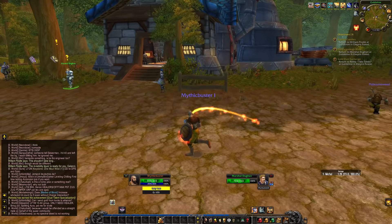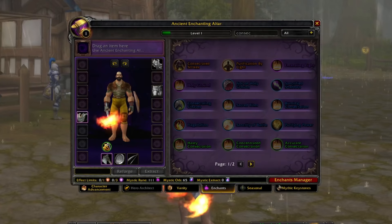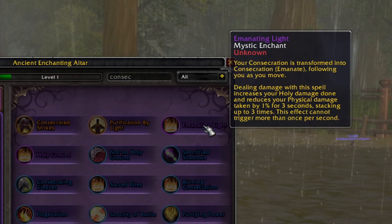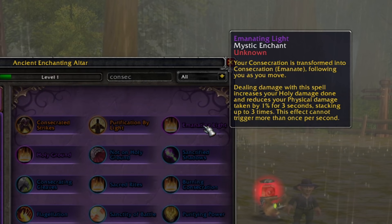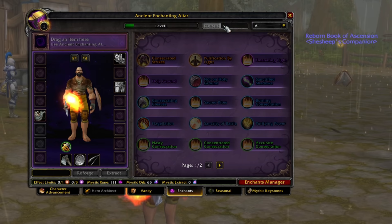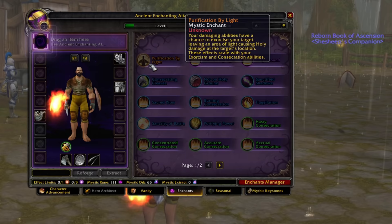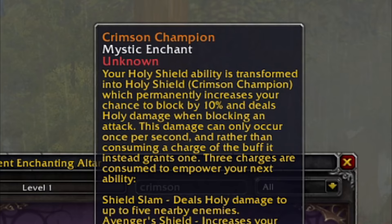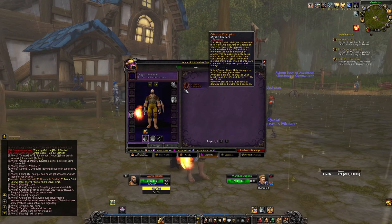Right now I'm looking for a 15 to 60 group and I'll tank it all the way to max. There are a couple pretty sick epics we've never seen before, one of which is Emanating Light — I think that came out last month. Your consecration is now usable while moving, and dealing damage with consecrate increases my holy damage done and reduces my physical damage taken by 1%, stacking up to three times. I think we're gonna go hard into a future consecration build, along with things like Holy Ground. It doesn't work with Purification by Light, but my legendary options are kind of thin.